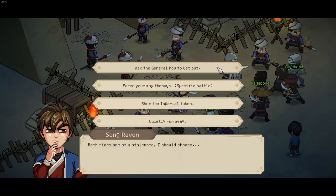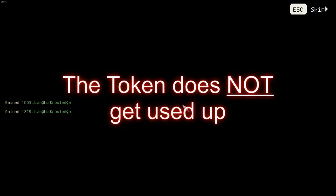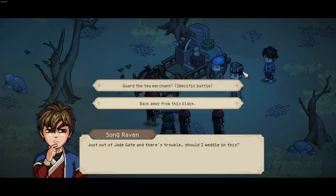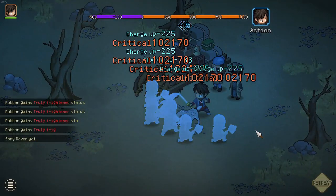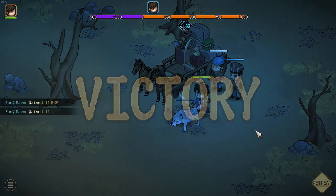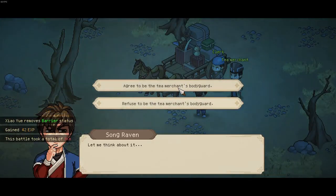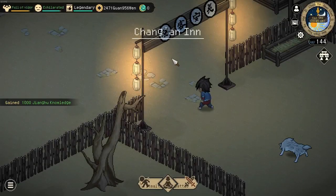There are multiple options — you could either use the token or force your way through. Showing the token is the fastest method, and then you get to this merchant event. If you back away you will get lost in the desert and lose 20,000 coin, so it's recommended to simply guard him. It's the same outcome in the end — you just get slightly more money for a single fight. You will agree to be the merchant, and only then do you get the location of the inn.